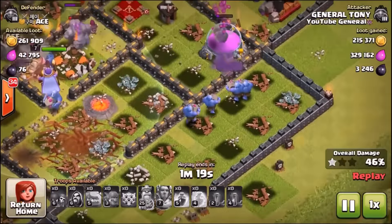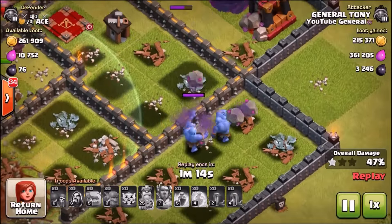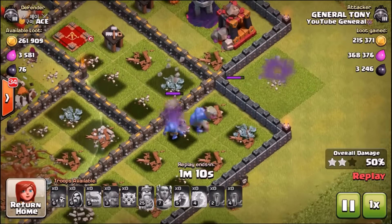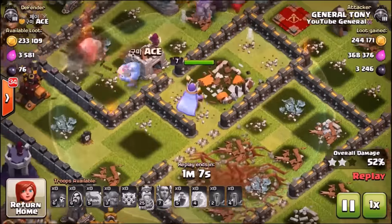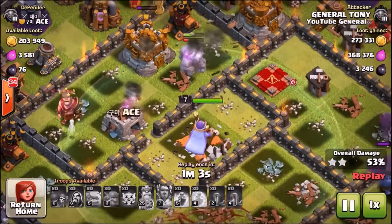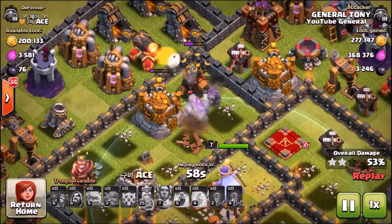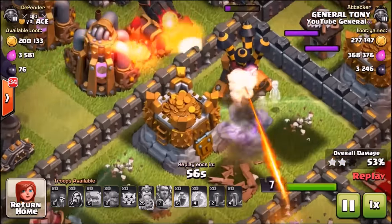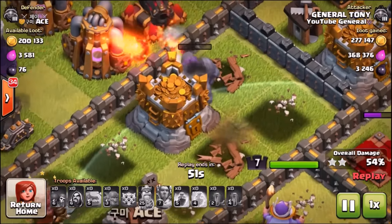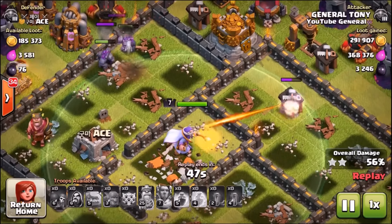Their hit points just aren't there and they've been taken down. On the right-hand side there's a little squad of four bowlers doing damage to level 9 and level 10 walls, but those walls have so many hit points that the bowlers don't have enough attack power. I will say they do need a buff — they don't have the hit points or the attack ability required. If you don't get lucky like in the first raid, you could find yourself in serious problems in war or trophy pushing.